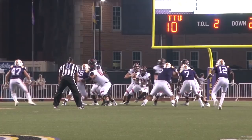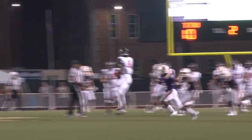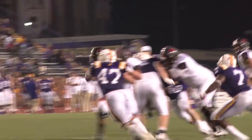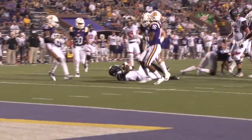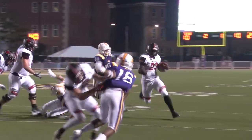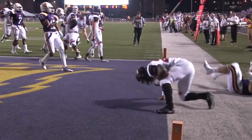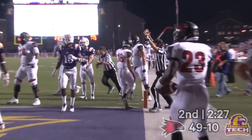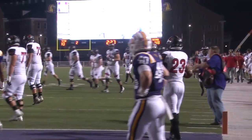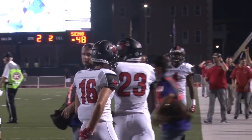Three receivers clustered to the right. Play action, pass over the middle — there's Christian Wilkerson. Trip receivers to the right, hands it to Robinson up the middle, big hole all the way. He's in the backfield from the nine-yard line. Pitch to Robinson running left, he's going to walk into the end zone for the Redhawk touchdown. Mark Robinson, his first touchdown as a Redhawk.